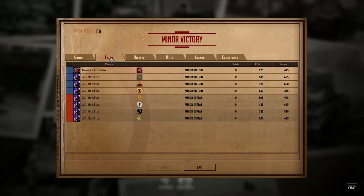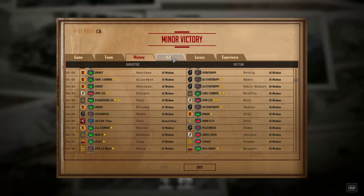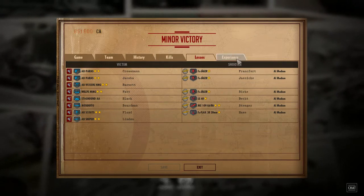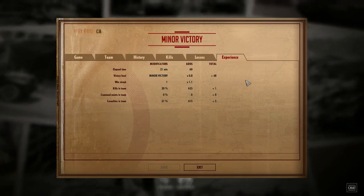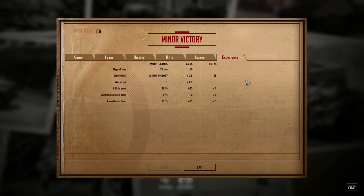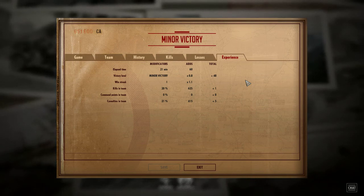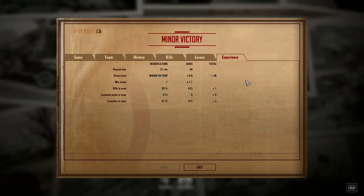And that ends with an Allied victory. You can see the different things there — their history, what they did, the kills, the losses, and the experience. Of course, this isn't a campaign so they don't really have experience at the moment. Well, that's it. Thank you for watching; I hope you all enjoyed this. Be sure to subscribe, and if you feel there are some choices that should have been made differently, put them in the comments below and we'll argue and fight all of them like real warriors. Thanks for watching, and happy gaming everybody.